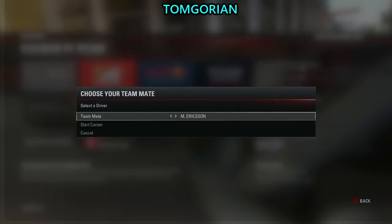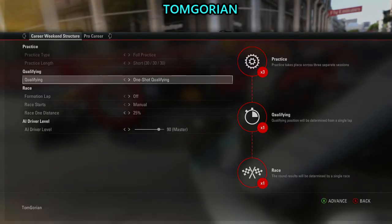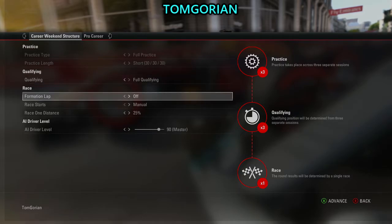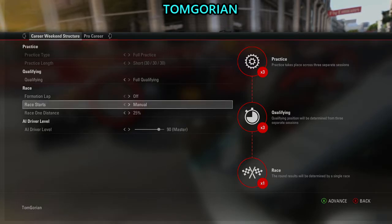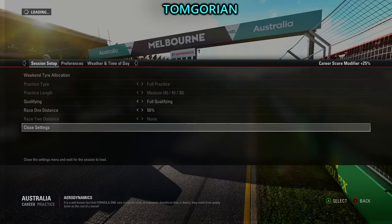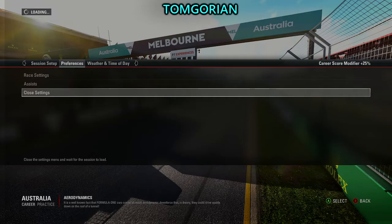Let's go with Pascal Wehrlein! Here we are with the event sliders — notice the difficulty slider at the bottom. 50% race, qualifying with three stages, and the difficulty will be on Expert.